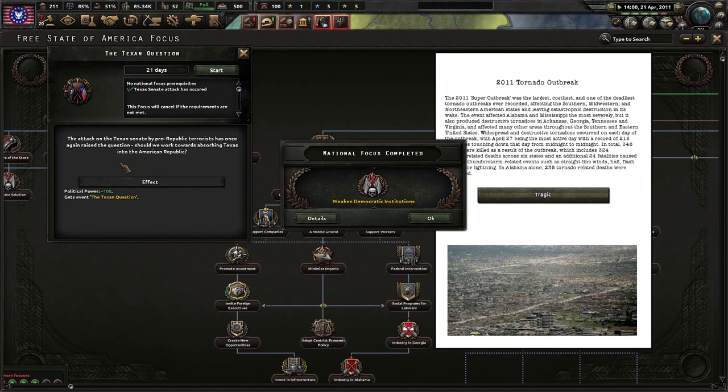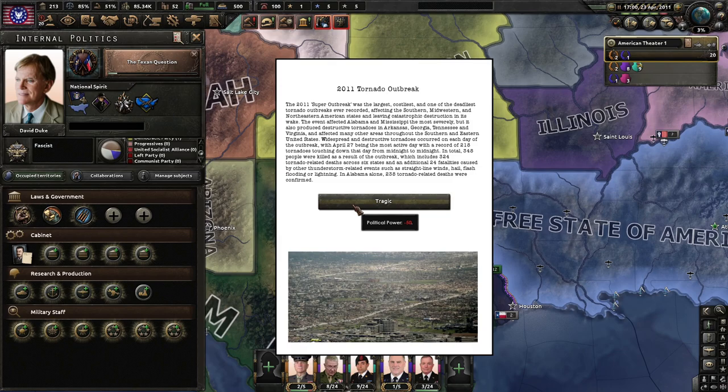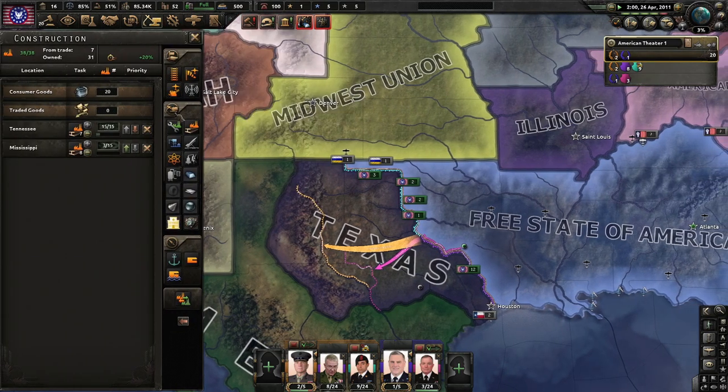The 2011 super outbreak was the largest and one of the deadliest tornado outbreaks ever recorded, affecting the southern, western, and northeastern American states. The event affected Alabama and Mississippi most severely, also producing destructive tornadoes in Arkansas, Georgia, Tennessee, and Virginia. The 27th of April was the most active day with a record of 218 tornadoes. In total, 348 people were killed, including 324 tornado-related deaths across six states. In Alabama alone, 203 tornado-related deaths were confirmed — terribly tragic. Partial mobilization, anyone? I think so.